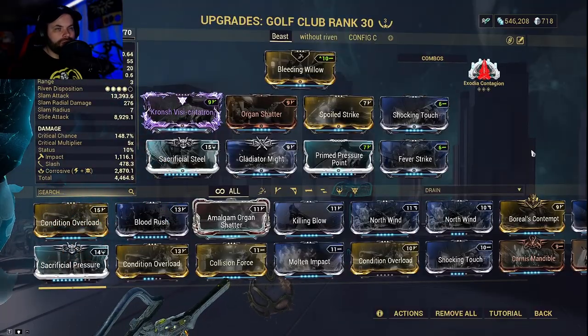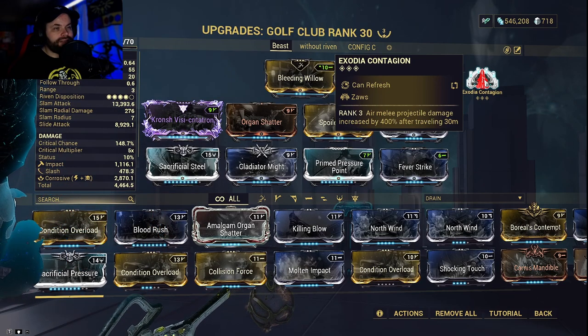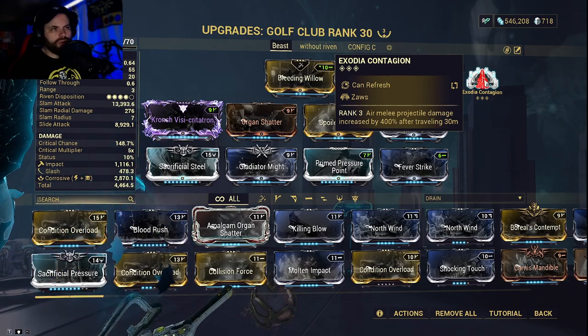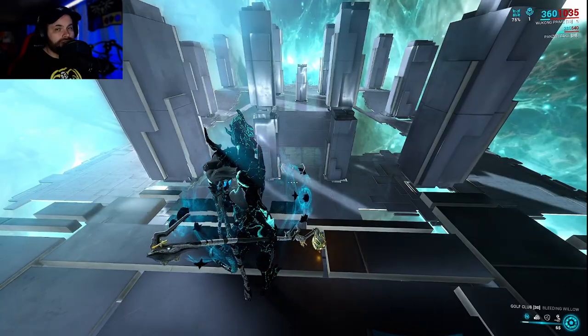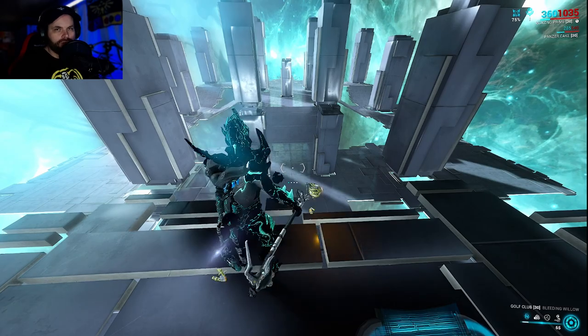Now the other important piece to this build is the Exodia Contagion Arcane. You can get this Arcane from special events — I got mine from the Halloween event last year — but you can also pick it up from the marketplace from someone who already has it, for platinum. To activate this Arcane, if you jump up in the air and aim glide, you can throw a projectile from your Zaw.